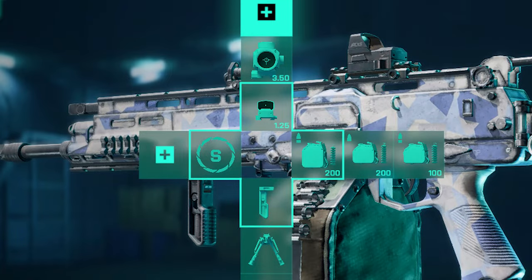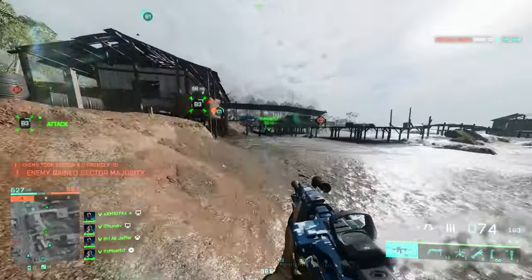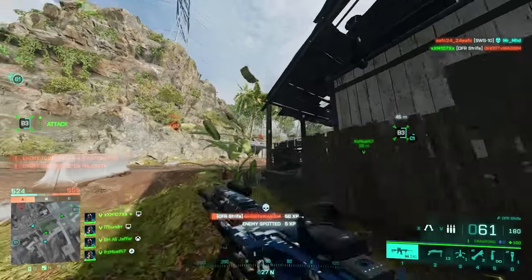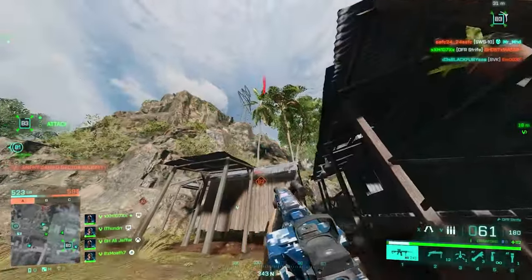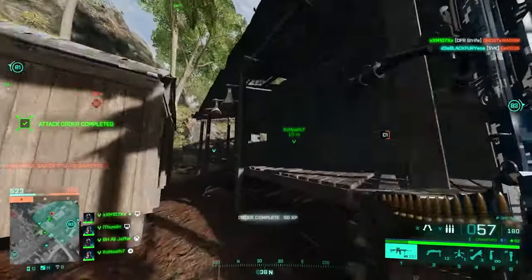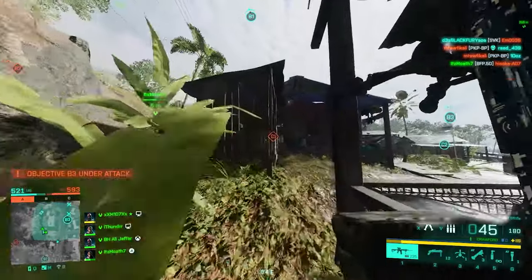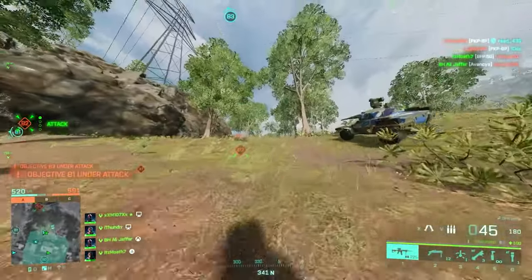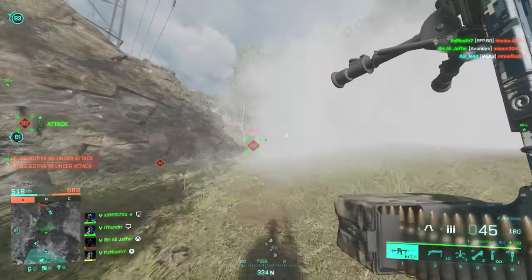The next weapon is the DFR Strife, the last weapon Battlefield 2042 ever got. It's a capable weapon especially in close range, with a ridiculous muzzle velocity literally comparable to sniper rifles — and in some cases even better. Starting off, I'd go with the Arkham Tactical Muzzle Brake because there's some horizontal recoil and we don't want that. For the suppressor slot, the Wrap Suppressor is preferred so you don't lose damage.